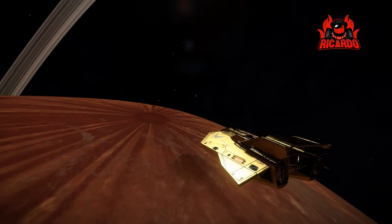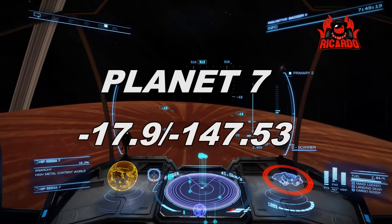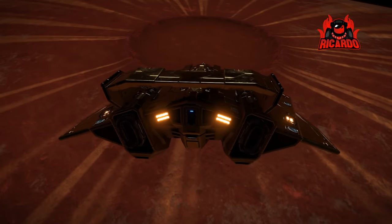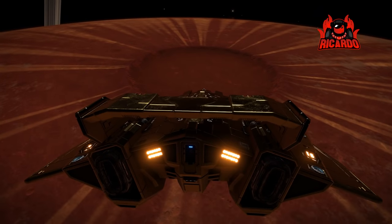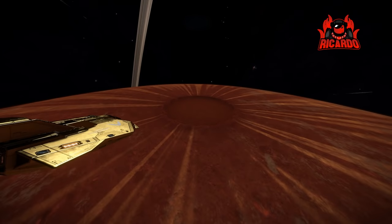I did do a live stream from the HIP 55534 system and I'm on route to planet 7 with the coordinates of minus 17.9 and minus 147.53. As you can see, there's a massive ejecta crater. These types of impacts spread massive quantities of content all over the body.